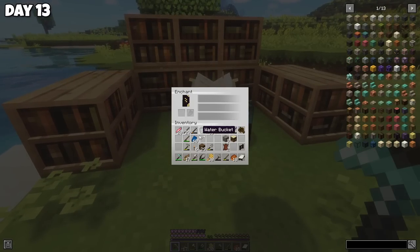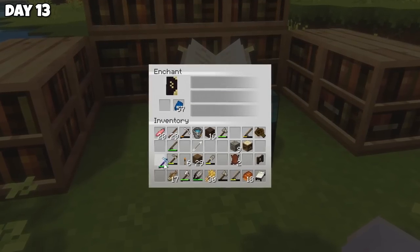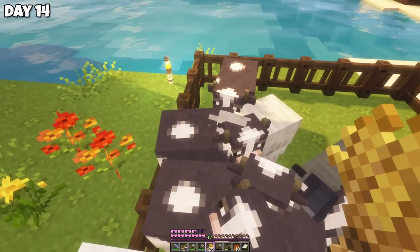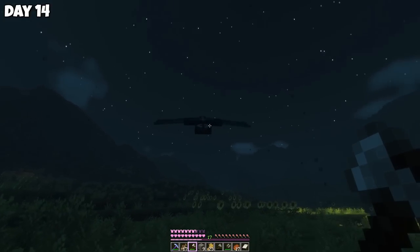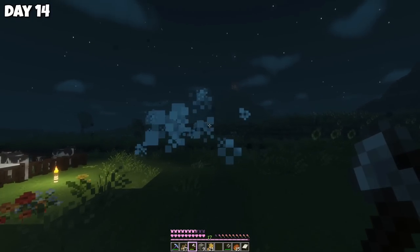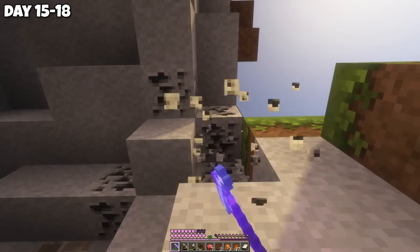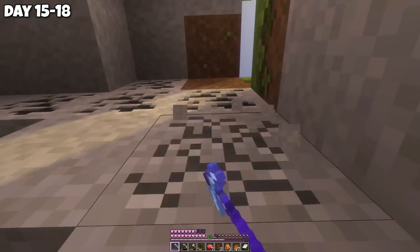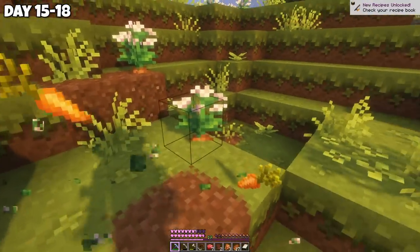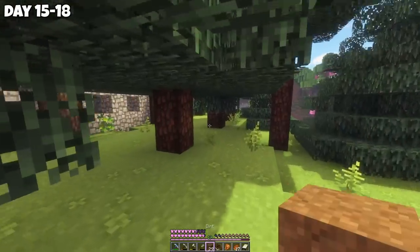On day 13, I enchanted my first item — my diamond pickaxe — with Efficiency and Unbreaking. I spent the next days trying to get more levels for more enchantments, and after about five sleepless nights I finally got some phantom membranes. Days 15 to 18 was spent going on an adventure to gather more resources. We need more coal, which I found in a dripstone cave. Then I found some random carrots just in the wild. And while exploring a spruce forest, I found a pillager outpost.